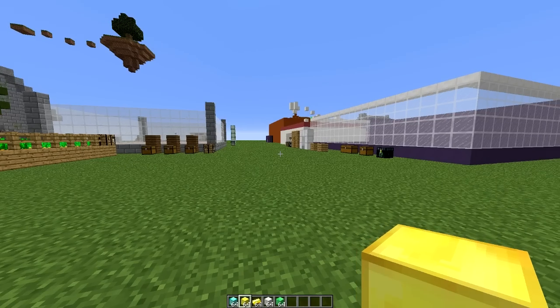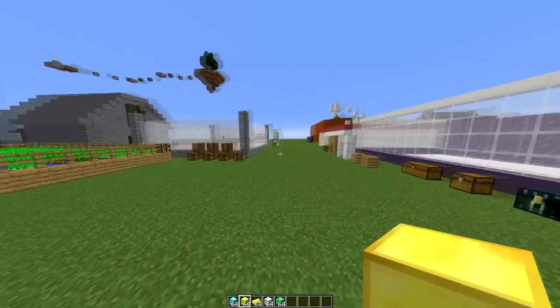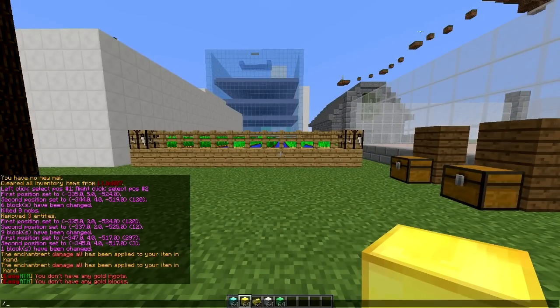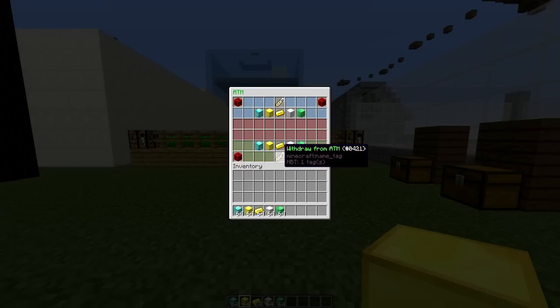Hey guys, welcome to another plugin tutorial. Today it's on EasyATM. So this is a really cool plugin which adds this GUI to your server. If we type forward slash open bank it will pop up, and as you can see it is very colorful. So I'm going to go through it now.